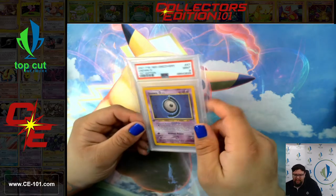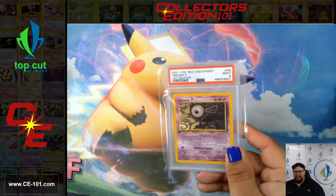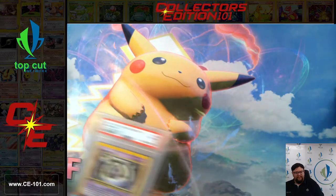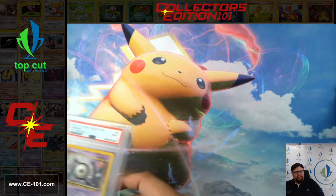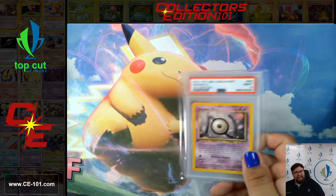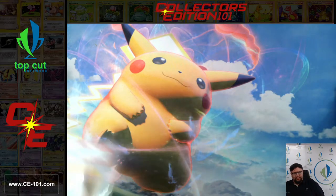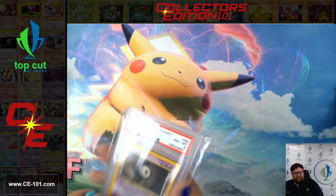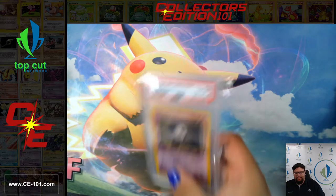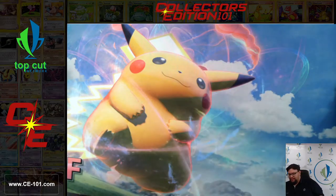Finishing up with some more Neo Discovery: Unknown D, Unknown F, Unknown M, Unknown N, Unknown U, Unknown E, Unknown I, Unknown O. All of those came back in the sweet 8s and 9s.